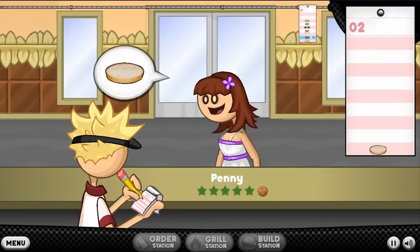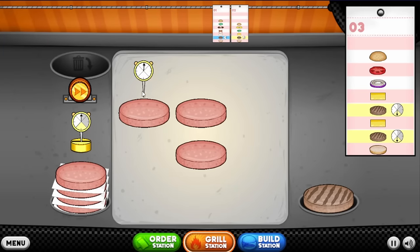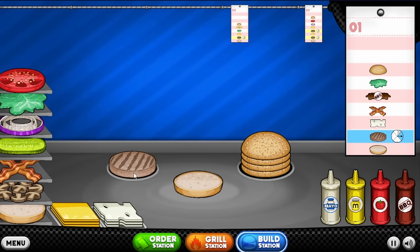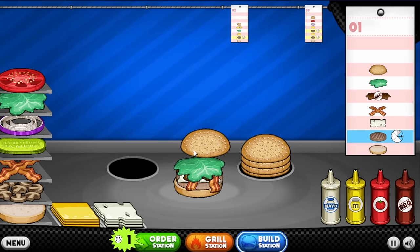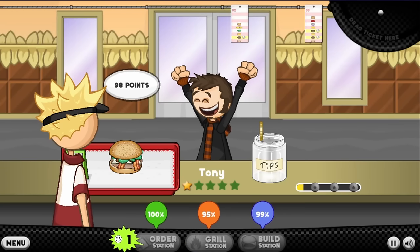Ignore that. Stop trying to be clever, Nova. These are all mediums, so these are fine to do as is. A nice fast one for Tony here, because he wanted his burger pretty much raw. And he wants to have intense stomach pain and intense vomiting afterwards. There you go — enjoy your food poisoning. Off you go.